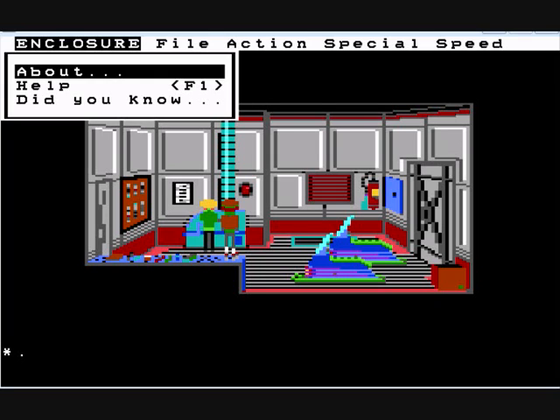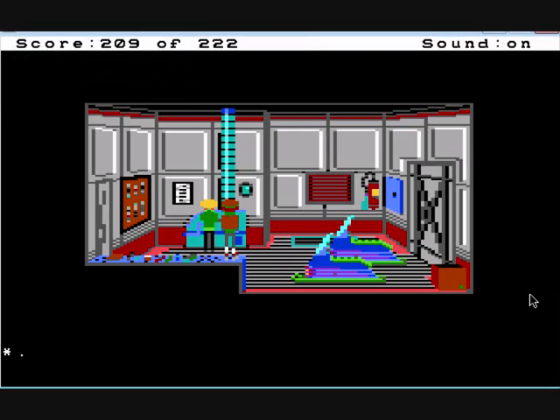Hey folks, welcome back. Yes, we've made it — we're at the last part of a let's play Enclosure. As you may recall, we just got back from a little trip away where we found a pretty gruesome discovery. We returned to our station. Mary and Frank say that the generator is playing up and the station is about to blow any minute, so obviously we have to do something about that. We'll get back into the game and talk to Frank.